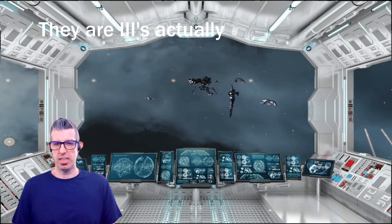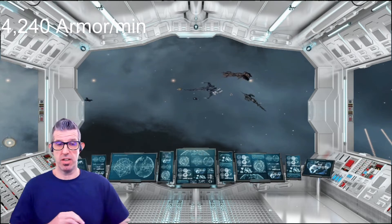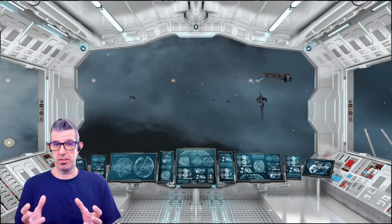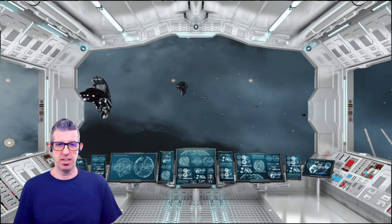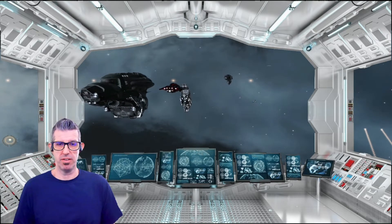The Ashmu is a phenomenal solo PvP and small fleet PvP ship. You saw in the last war it was a fairly important CTA ship inside the Lodgy bubble, used to protect the Lodgy from ships coming in. You can web them down and quickly eliminate the enemy.